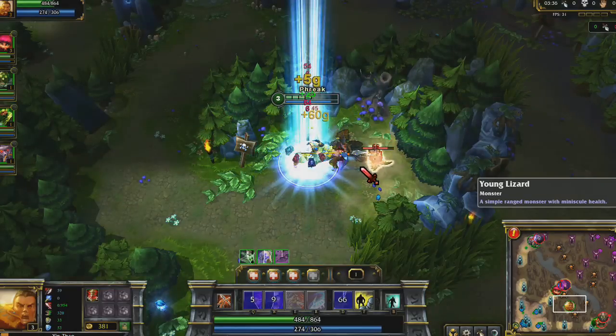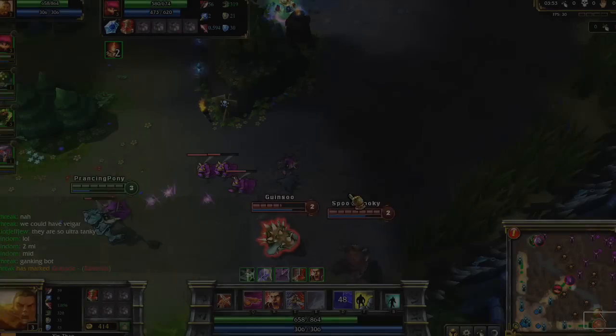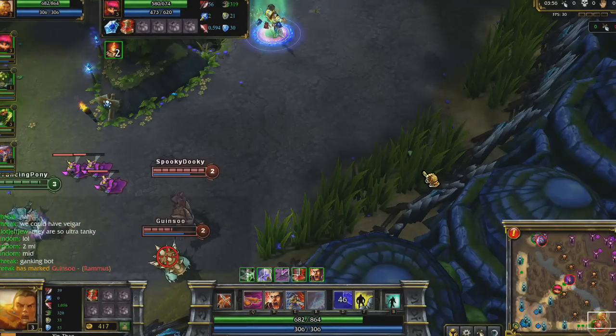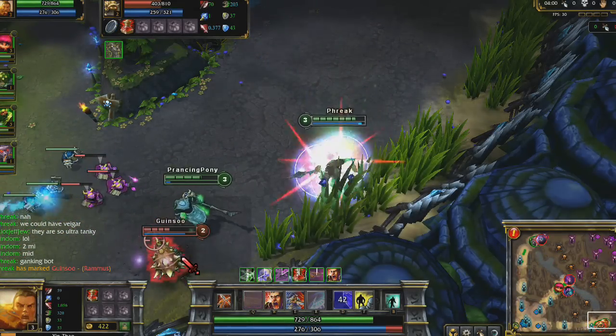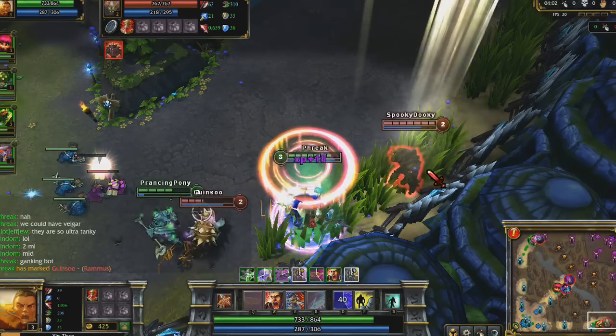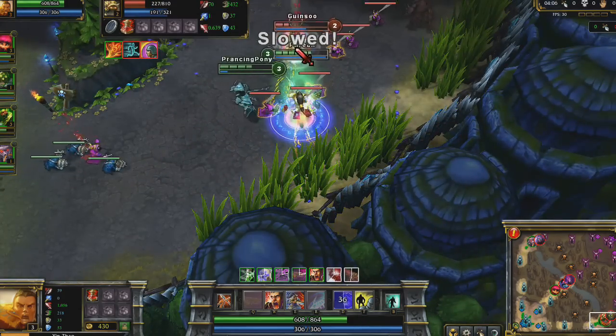I learn Audacious Charge, which allows me to quickly close the distance to gank. Immediately after acquiring both buffs, gank mid or bottom. With both bottom champions significantly pushed up, I'm able to easily close distance behind Rammus. Notice that I save Audacious Charge for his inevitable escape attempt.